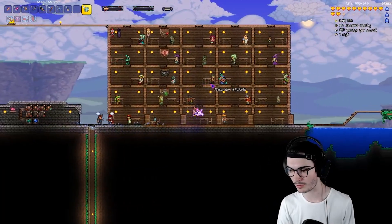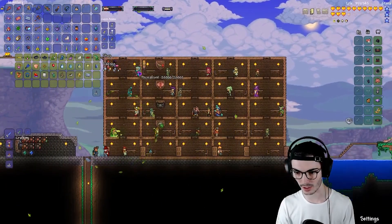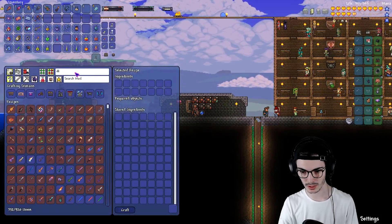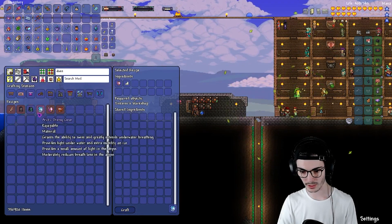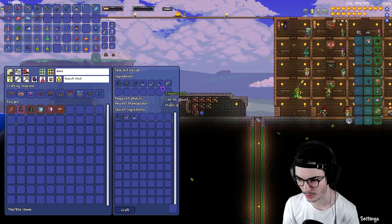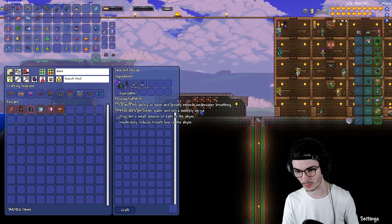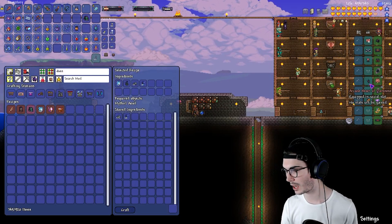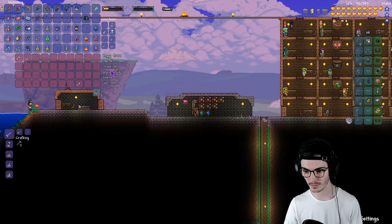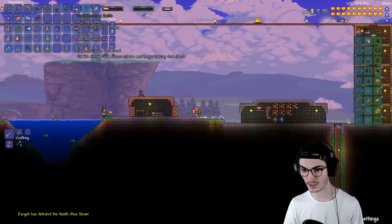Now we can make the Jellyfish Diving Gear, boom! And what else do we need? We need Ice Skates - someone sells Ice Skates. Yeah, the Tinkerer. Now that we've gotten that, we'll make the Diving Gear once again. Perfect - Arctic Diving Gear, and then the Abyssal Diving Gear. The Abyssal Diving Suit requires Illumite, so we're a little bit far away from that, but that's okay. All I know is we get the Diving Gear and that's all I want. We've got almost five plat now - pretty epic.